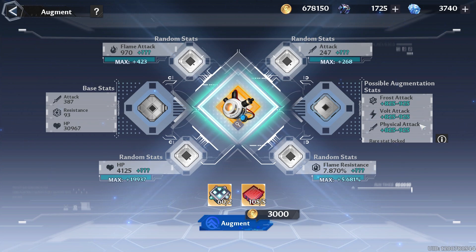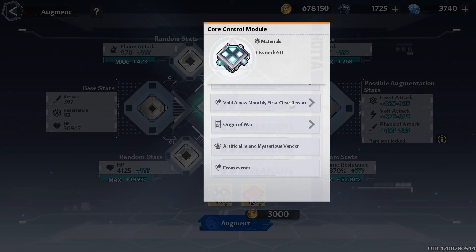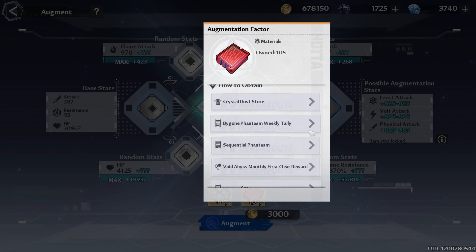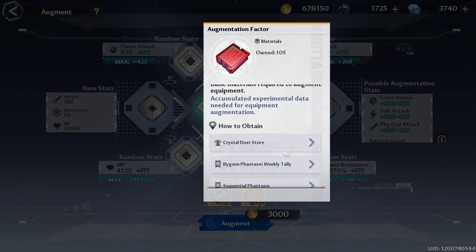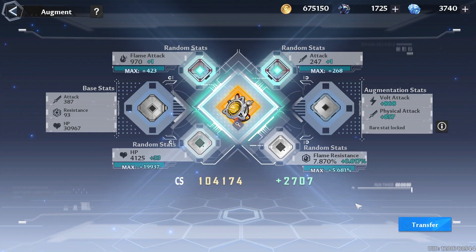In terms of the possible augmentation stats, it's going to give me the other three elemental attacks but I think I will only get two of the three. These resources are pretty self-explanatory as far as how you can get them, so I'm not going to go over that. You basically have to complete some of the more end-game content to get them, or buy them via the shop.